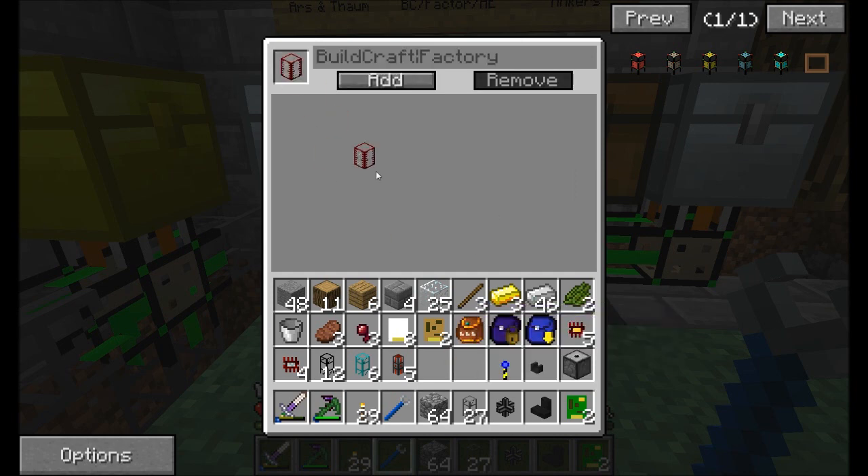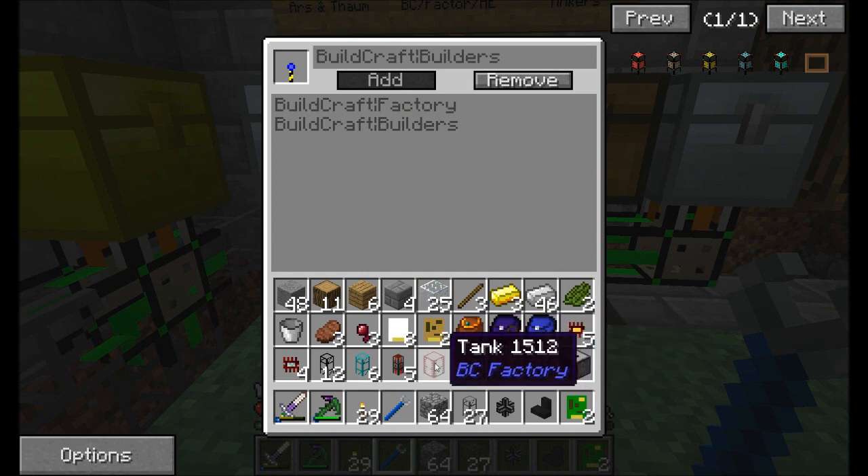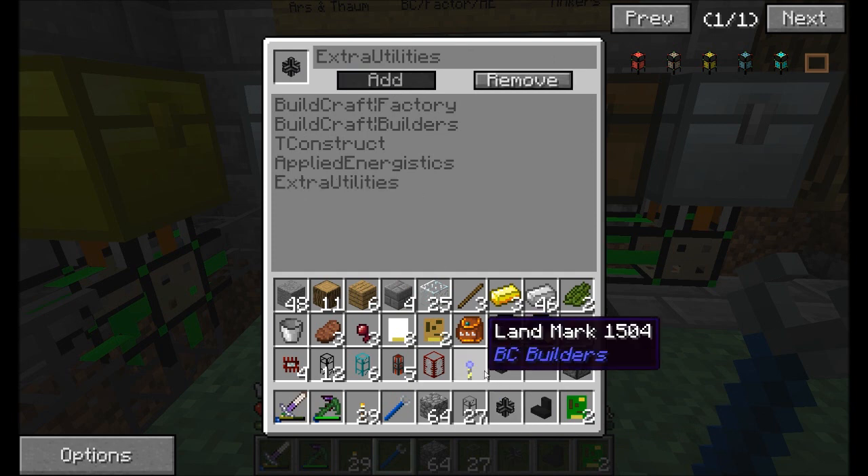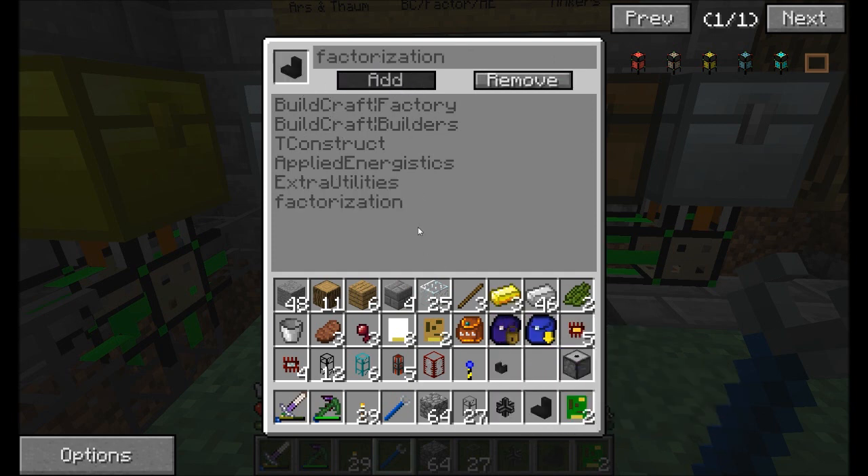One more thing — a little nuance I want you to know about. Some mods are split up into different components. For example, Buildcraft has actually several component mods built into it: Buildcraft Factory, which has things like tanks; Buildcraft Builders, which has things like the landmark. So make sure when adding to the list that you're aware of that, because you might want all your Buildcraft stuff going to one chest. I'm also doing the same for Extra Utilities and Factorization. These pipes here are Buildcraft Transport, and this is Buildcraft Silicone.